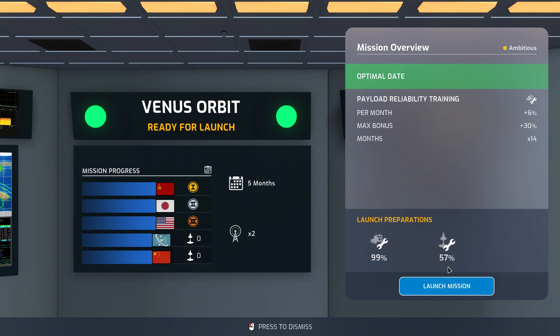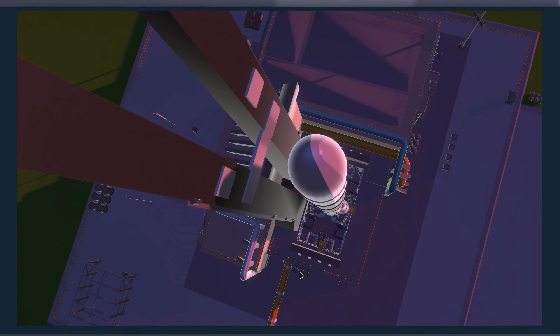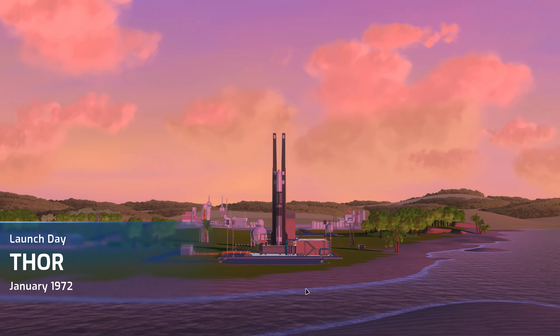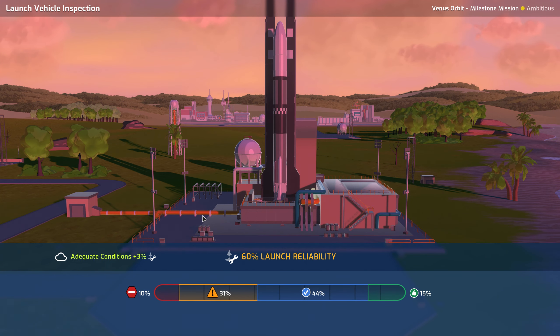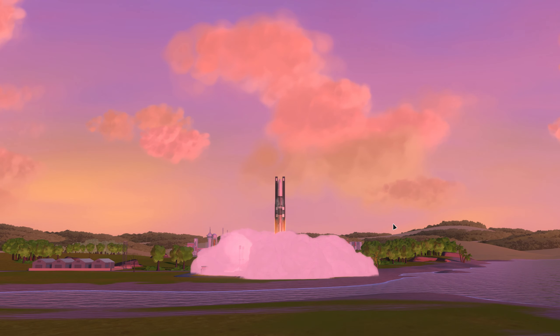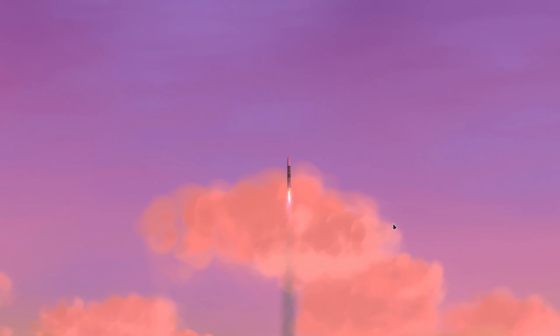Look at this — if we successfully launch, this is going to be the easiest mission ever. It's all down to the launch. Not great conditions, though, for Thor. I'll tell you what would be cool — instead of calling the rocket Thor, because it's one we've already used, if they could change it so that it was Thor the Second, Third, Fourth, Fifth, that would be great. Then you'd know how many times you'd used the rocket. That looks good — I think we're safe. Nice.